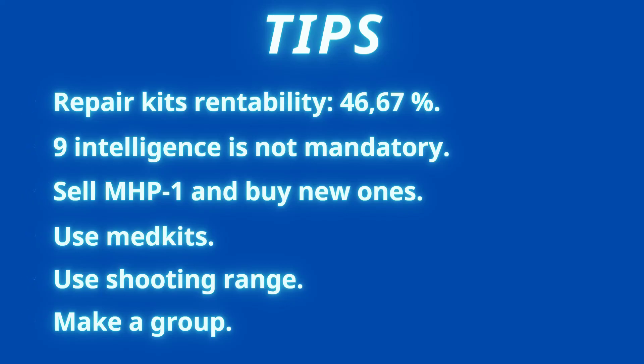Instead of going back and forth for A2 batteries to resupply the MHPs, when the MHP runs out of energy just sell it and buy a new one — it will be cheaper in the long run. Also, the person taking damage should use med kits, because they ease the load on the MHPs so they last longer, meaning fewer trips to the stash.